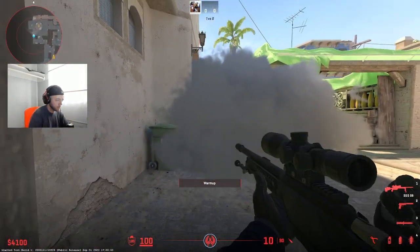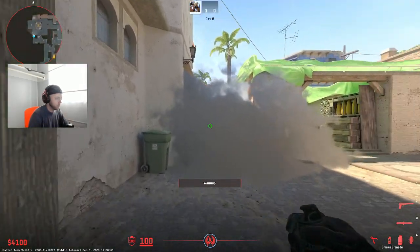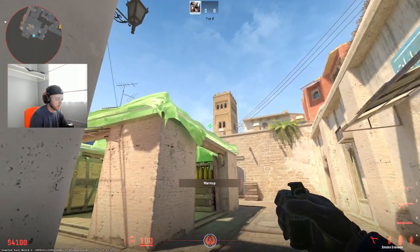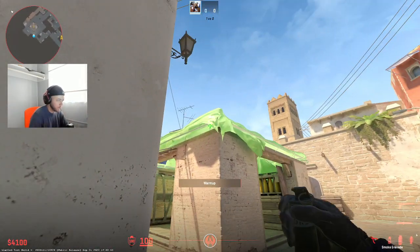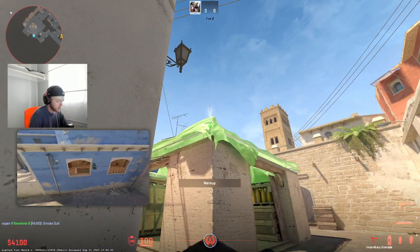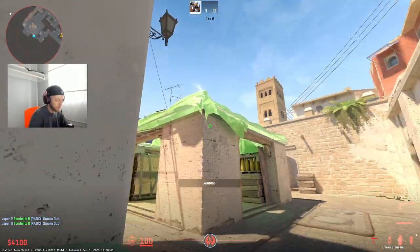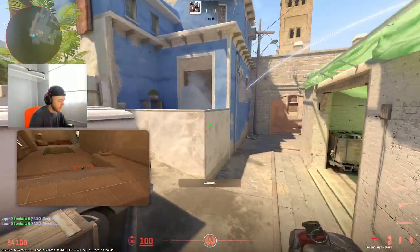This is the only other smoke that I have. This is a smoke and molly combo — or smoke and molly lineup; you can use either one. A lot of times it's good to come here and be the counter-utility player, because you're going to be able to see these flashes come over quickly, giving you time to get the nades off. So what I do here is get close to this garbage can, and then you just aim to the left of this silver thing. That's the smoke. Even further left — a little bit further left than when I threw the first time. That's going to go de-pause.